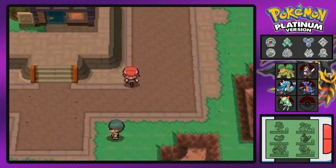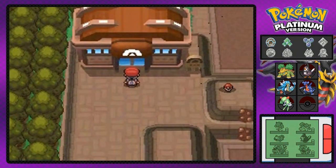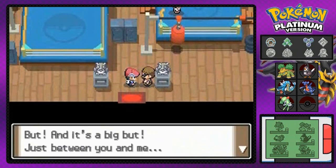We're going to be going to the gym now because there's really nothing else that we could do here except battle the Veilstone City Gym Leader. We already met Dawn, she met Crasher Wake, and as you can see, this is a fighting type gym — the best kind of fighting type.